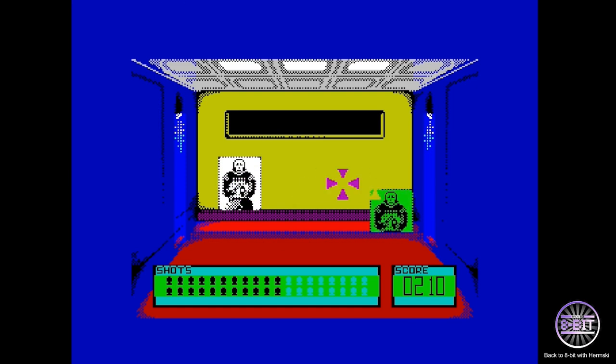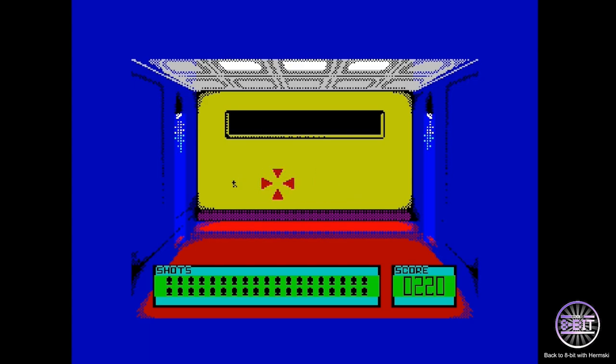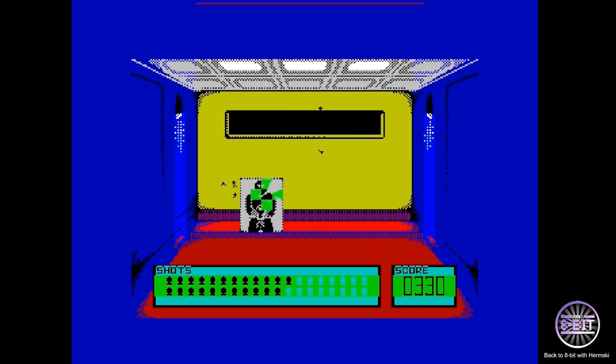As you go through the levels the gallery looks exactly the same. I've killed one civilian, 16 villains. It's speeding up a bit now. People are appearing in the windows, which are really difficult to hit. The same gallery repeats each level, but as levels progress the speed ramps up and targets in that top window become more difficult.